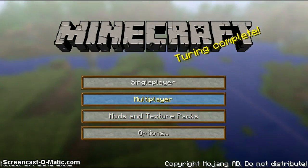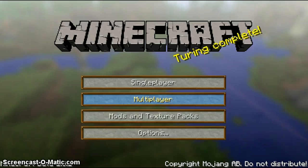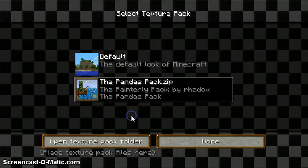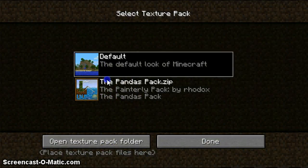First you find the texture pack you want, like on the forums or some other place, and you download it. And then you open Minecraft and you click Mods and Texture Packs. You'll have — this is the pack I'm currently using — you'll have Default Pack, and then whatever pack you want to use.